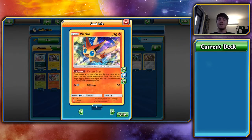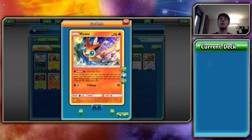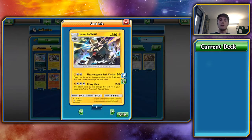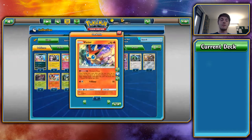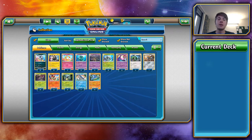Next, Victini with its Victory Star ability. Once during your turn, after you flip any coins for an attack, you can ignore all results and begin flipping again — you can't use it more than once per turn. So even if you have two on the bench, you can only use it once. This allows you to reflip for a number of Pokémon, such as Alolan Golem — if you don't get the heads you want, use Victory Star and hope you get it a second time around.